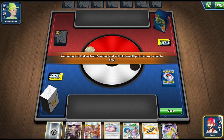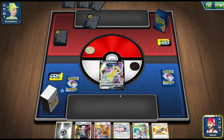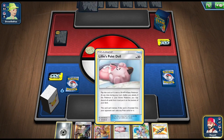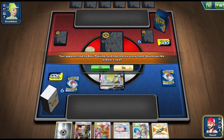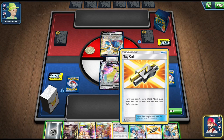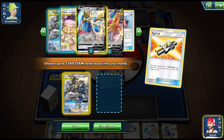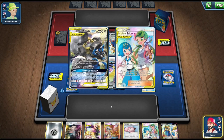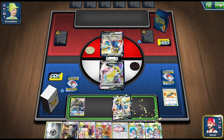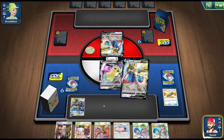Going into our first game, we won the coin toss and decided to go first. I wanted to take away my opponent's ADP from going first. I'm not too worried about what I start with — I really want to take away what my opponent wants. They had to mulligan, which worked out well for us since we got a Zashian off the top, and we get to play the Tag Call as well.